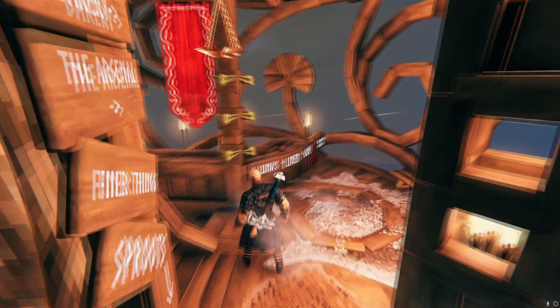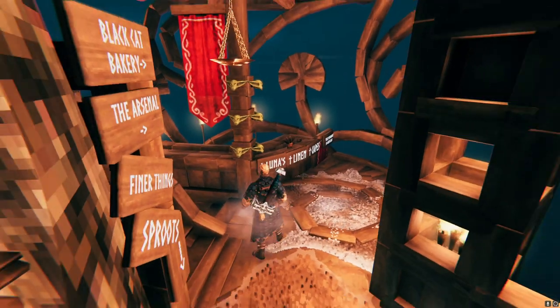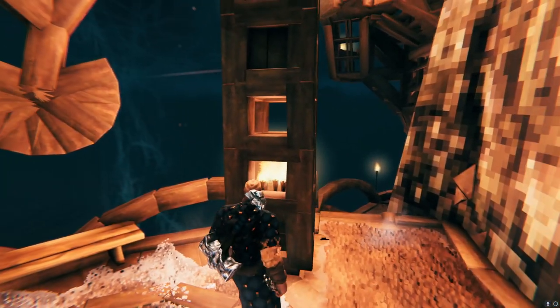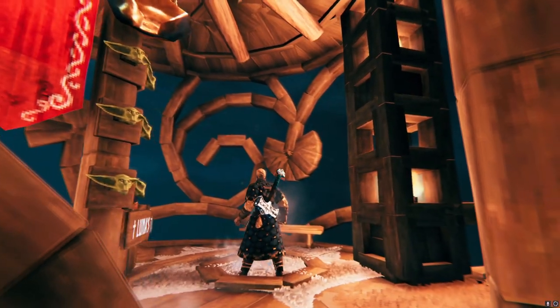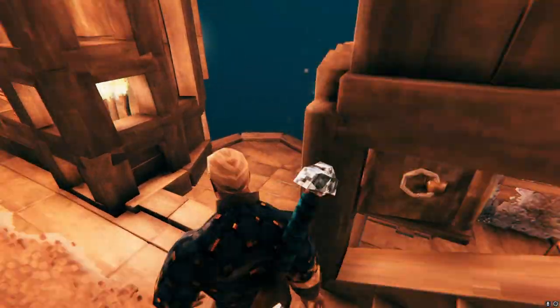The treehouse includes multiple shops and a bar. Right here in the beginning we have Luna's Linen Capes, where you can buy capes. I really like the torches that they did over here — I haven't seen that design before — and also the ornaments resembling the flowers. So let's go down and start from the bottom up.